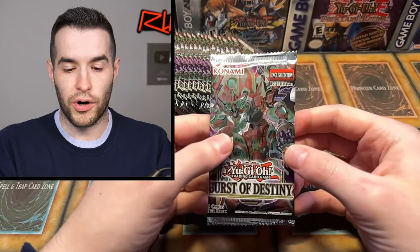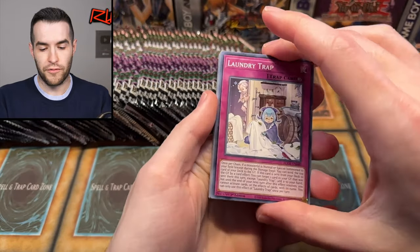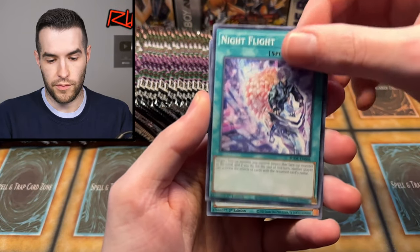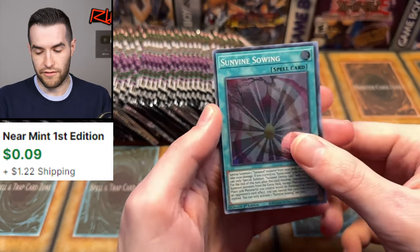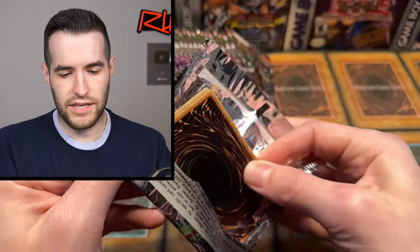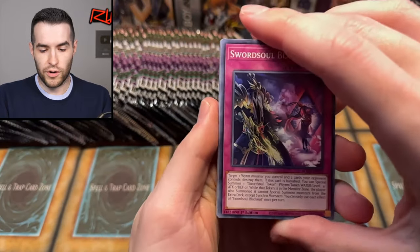Alright, let's go — Burst of Destiny first edition. I have high hopes we're going to pull the Starlight Stratos today. I think it's four from the back on these. Laundry Trap. My camera's looking a little blurry right now — there we go, that's better. Apex Predation, Dog Mary, and Sunvine Sewing. So it is four from the back. So far, we have not gotten anything. Let's see if we can get a Starlight Stratos today.